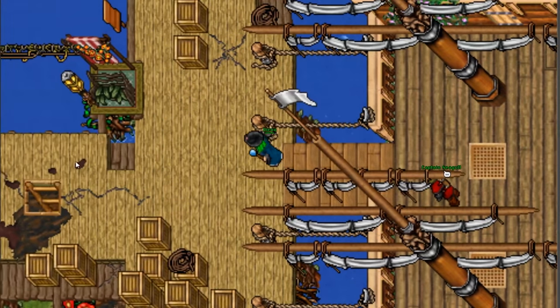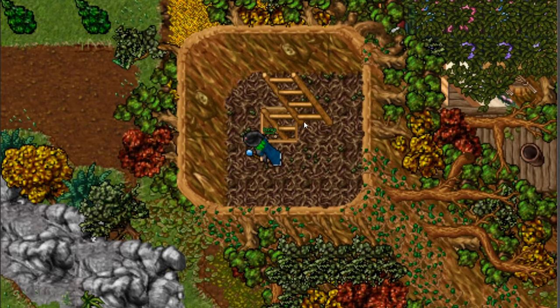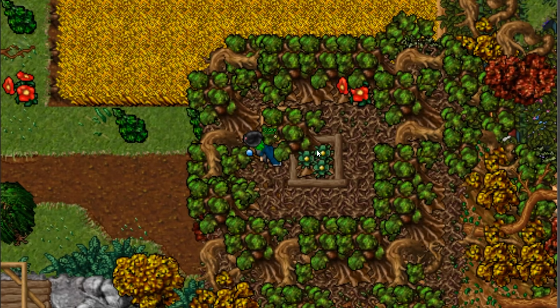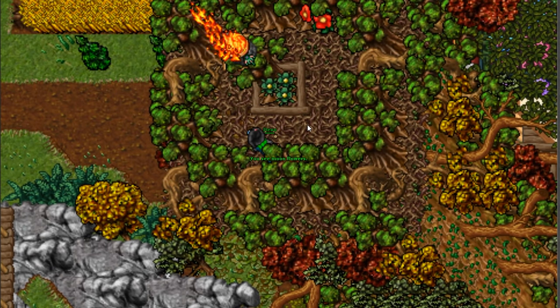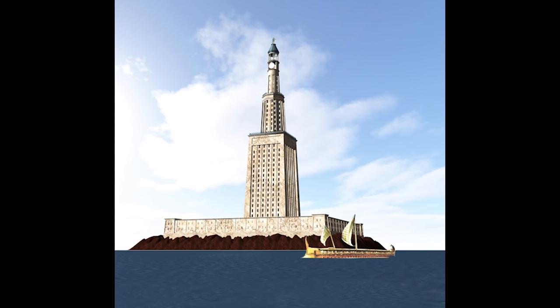The next wonder is at the top of the Great Lighthouse Tree in Abdendril. This tree is just outside the boat of Abdendril. It has 8 floors, and there is fire in the last one, resembling a lighthouse, which could be an allusion of the Lighthouse of Alexandria, another of the wonders of the ancient world.